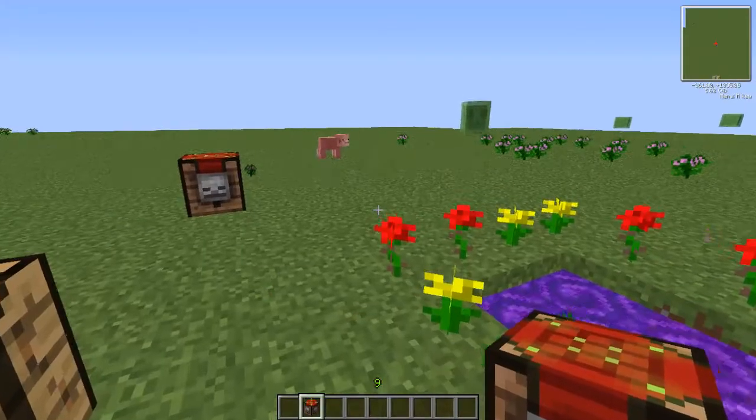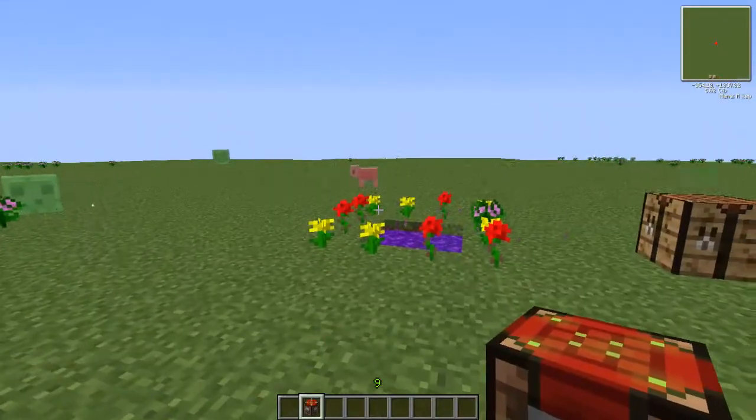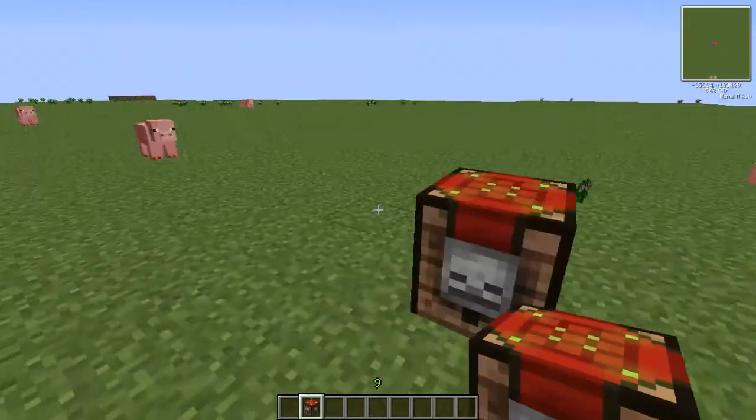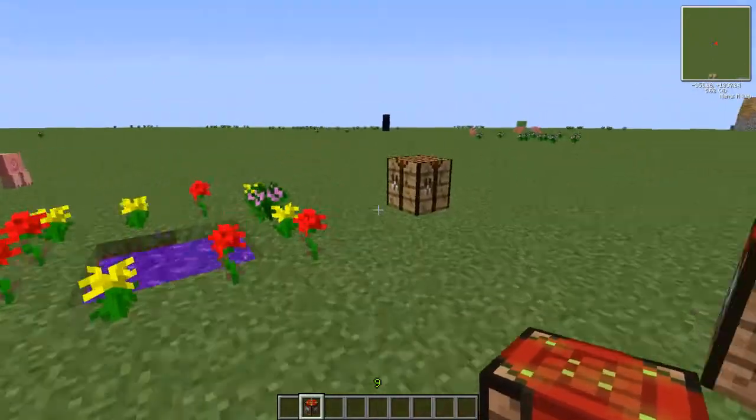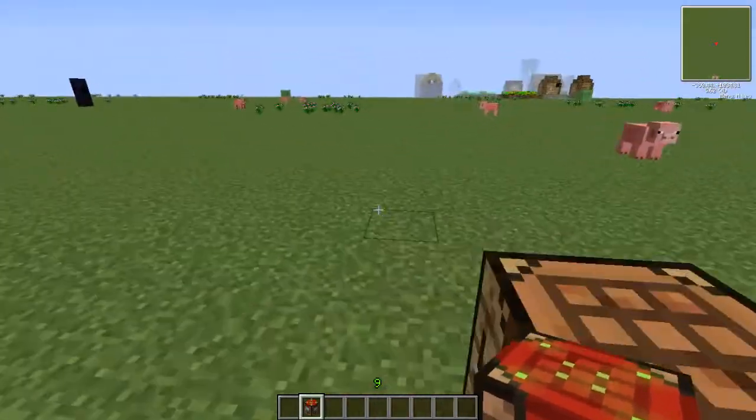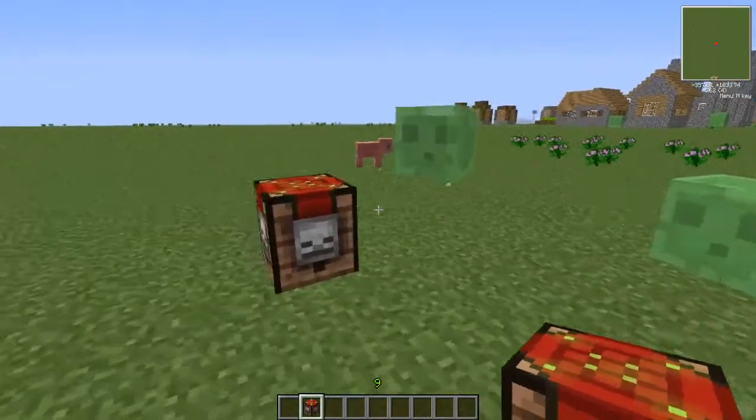All this will cost is one glowstone and one diamond. To do this pretty much cheat, all you need is a Minecraft client that has the Twilight Forest mod and the Gravity Gun mod.